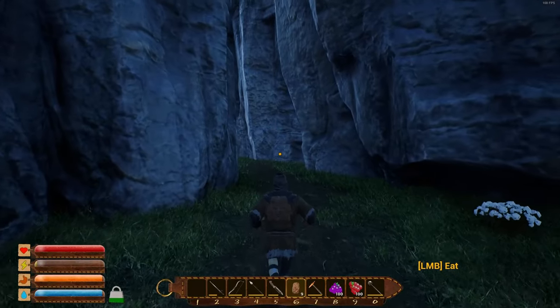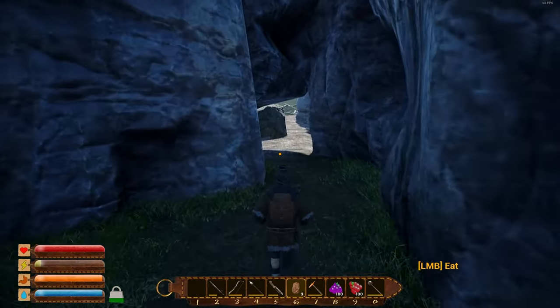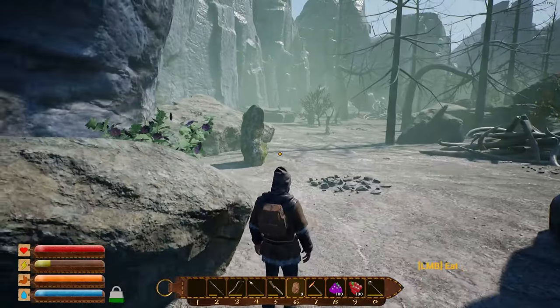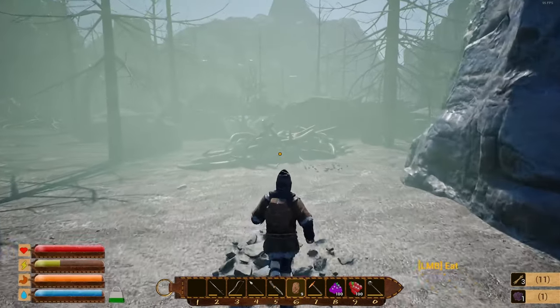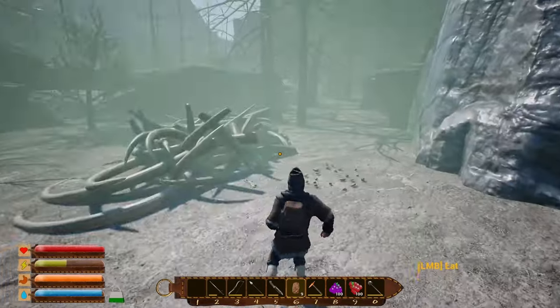With everything together we craft the mask and head back to the new area. We're running in low light so hopefully we can get in and out fast. Now we're not taking any poison damage. We find a new plant — the morning glory flower — and see skulls on the ground. It's a pretty ominous place; not sure how big it's going to be.